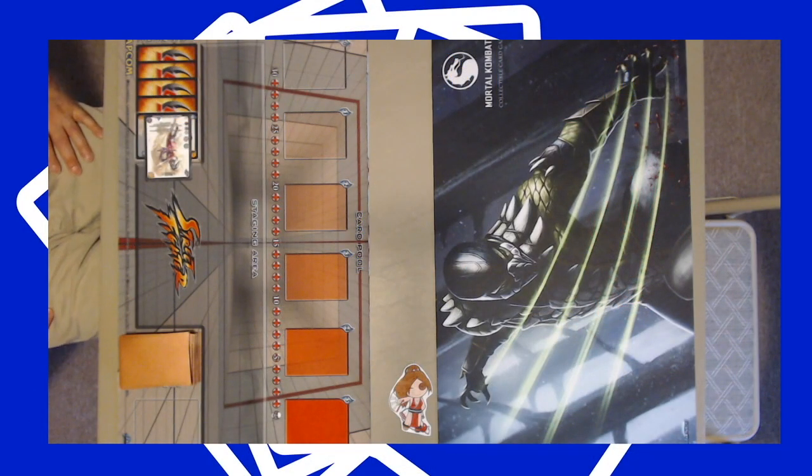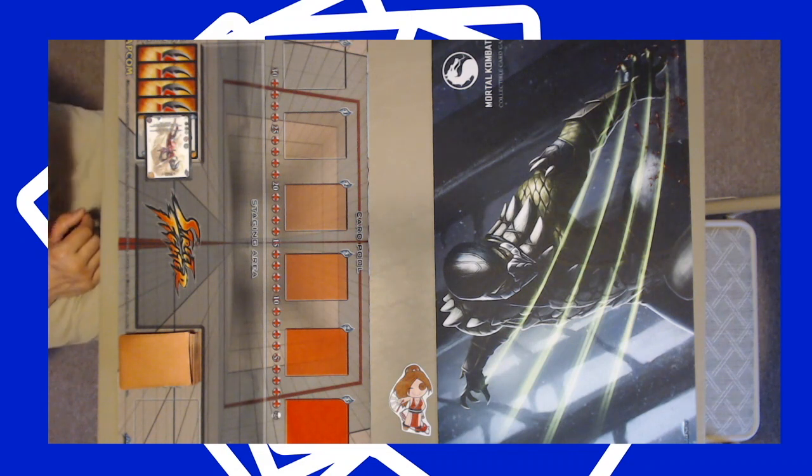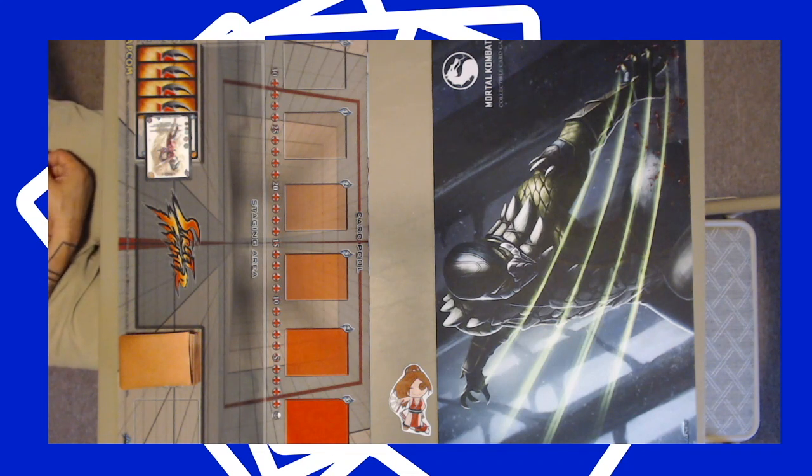Welcome back to a Rockford CCG how-to-play UFS video. We're going over the basics. We just did video one, which covered the different card types in UFS and how to set up the game — setting your board up, determining who goes first, drawing your opening hand and mulligans. So in this video we're going to teach you how to play some cards. Let's get right into it.